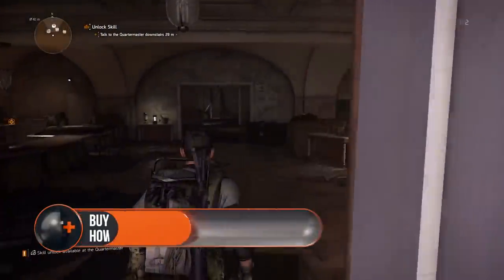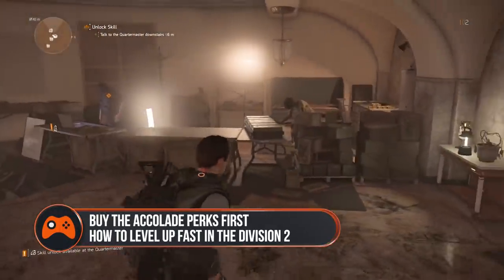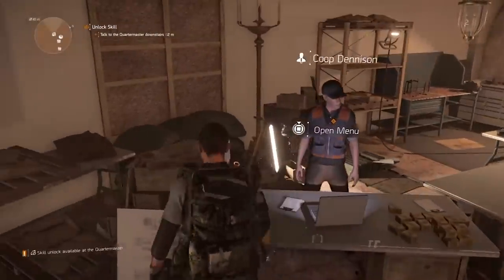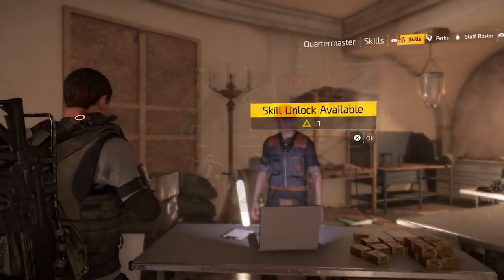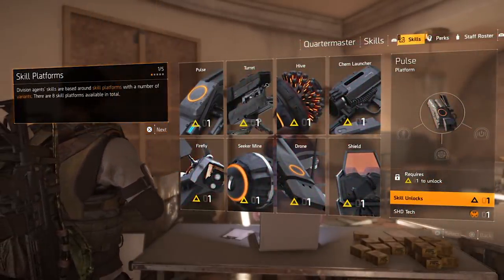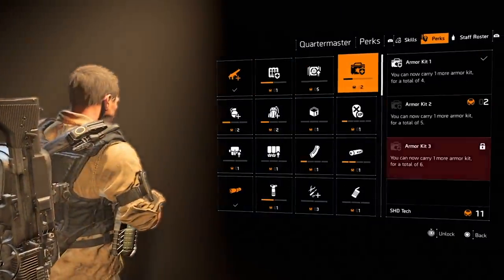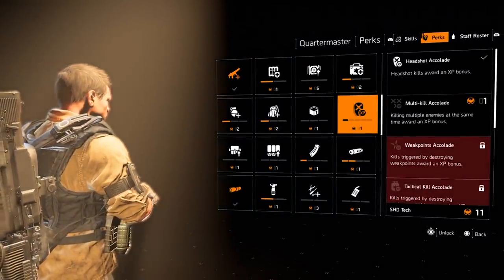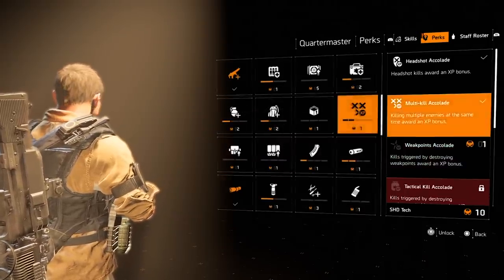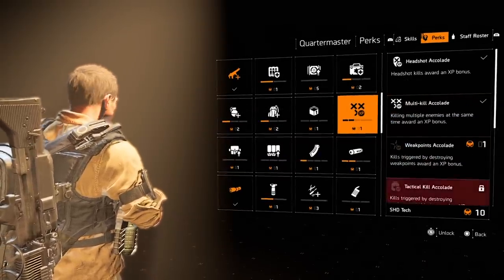Buy the Accolade and Deconstruction perks first. After you've made your way to the White House at the very start of the game, you'll meet the White House quartermaster. He's the guy who sells you new skills and perks in exchange for points. If you want to maximise your XP gains then you'll want very specific perks called Accolade and Deconstruction. The Accolade perk costs a single SHD tech point to buy and level up and will boost the XP you gain from combat.